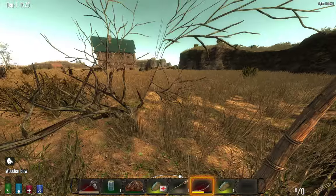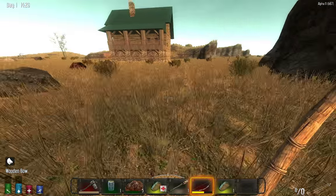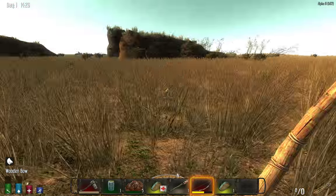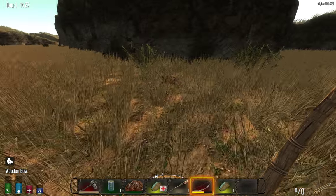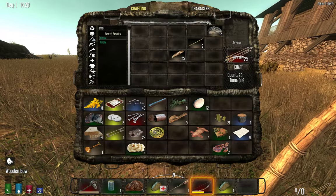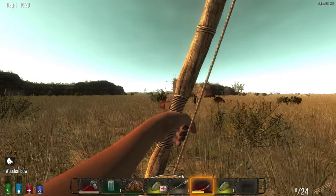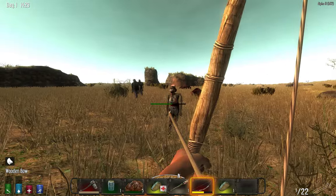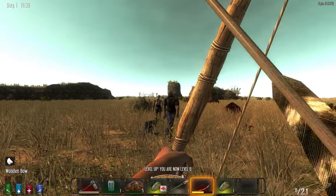We've got 45 arrows, let's try to collect some of those bodies before they decompose. We can't get to those guys unfortunately — we lost them, darn it. There's a lot of bodies there we could have used. Same process — just watch out for crawling zombies. I know one is around here somewhere; you can avoid him pretty easily at this stage.